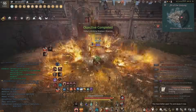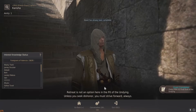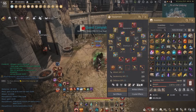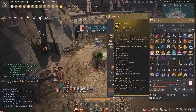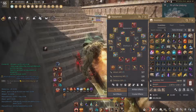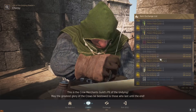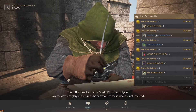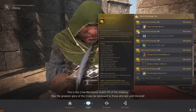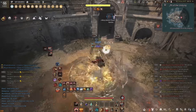The biggest method of getting loot scrolls accounts for about 75 loot scrolls per month, and that is Pit of the Undying. When you get an Undying Crows Insignia at Penn, it gives you 100 Undying seals. These can be exchanged — every 40 of them give you a loot scroll — which means you get two and a half loot scrolls every single day by doing Pit of the Undying, and it is the single biggest contributor.